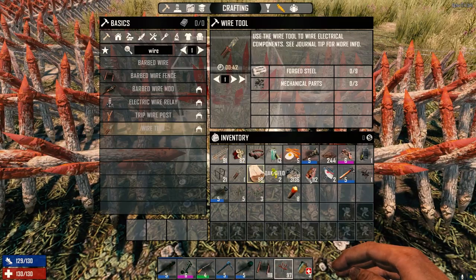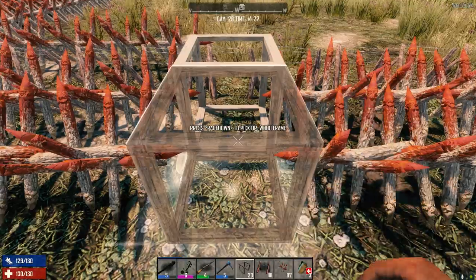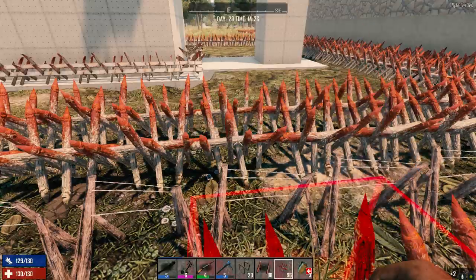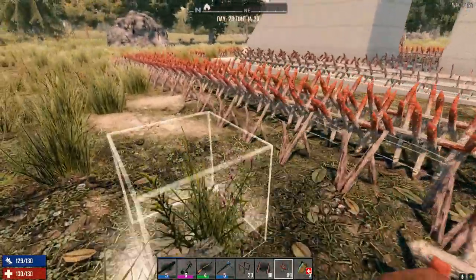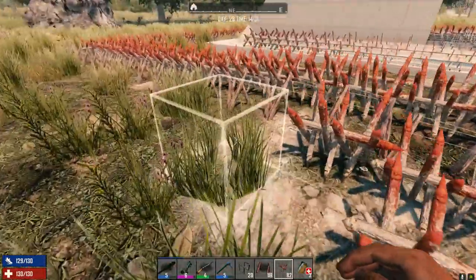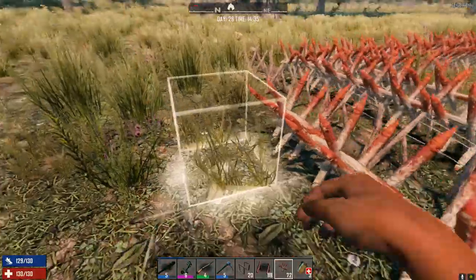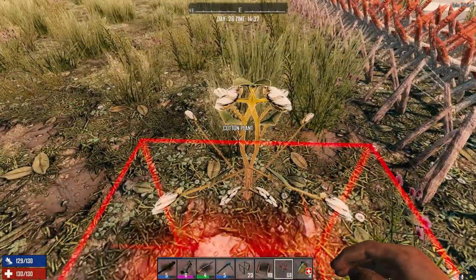Getting back outside to finish the base work. It's pouring rain at my place in real life. Almost done here — checking if we have enough for a second row of spikes on the outside of the barbed wire. It's already 2:30 in the afternoon and all we've done today is hook up the generator, put some lights up, and lay spikes.